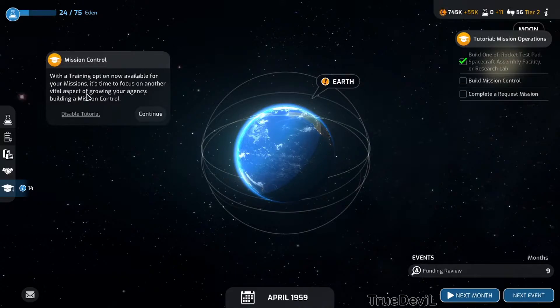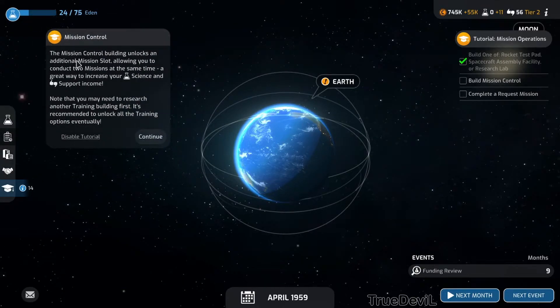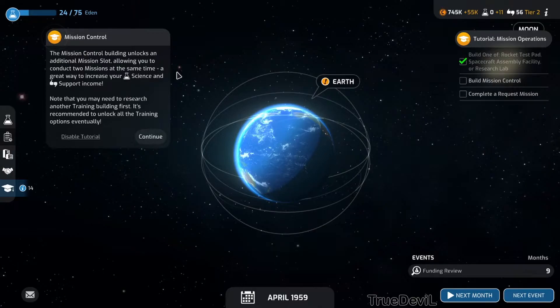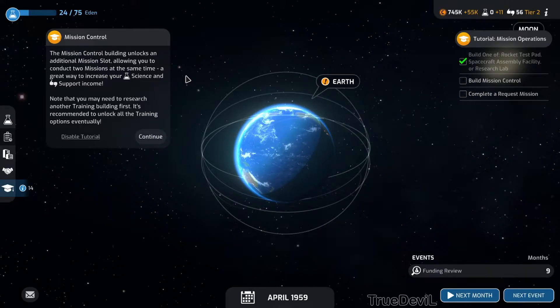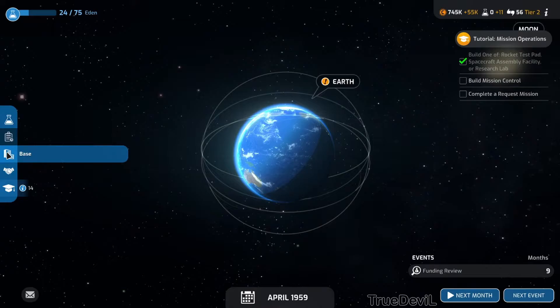The rocket test pad is complete - it will allow further and more rigorous vehicle engine testing for more reliable launches. There's a training option now available for your missions. The mission control building unlocks an additional mission slot, allowing you to conduct two missions at the same time - a great way to increase your science and support income.